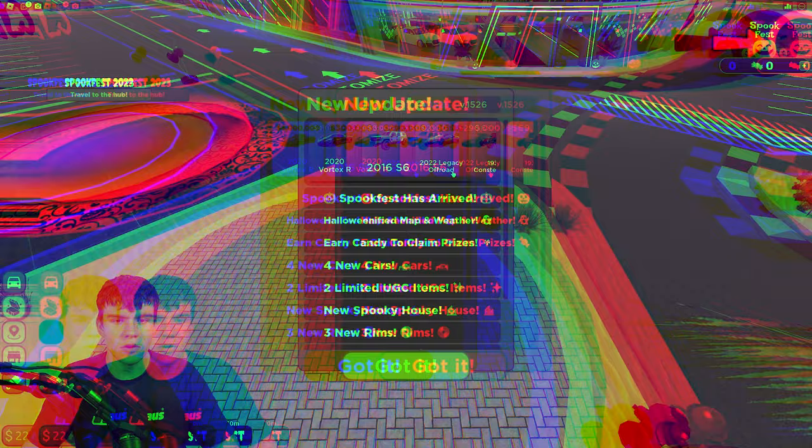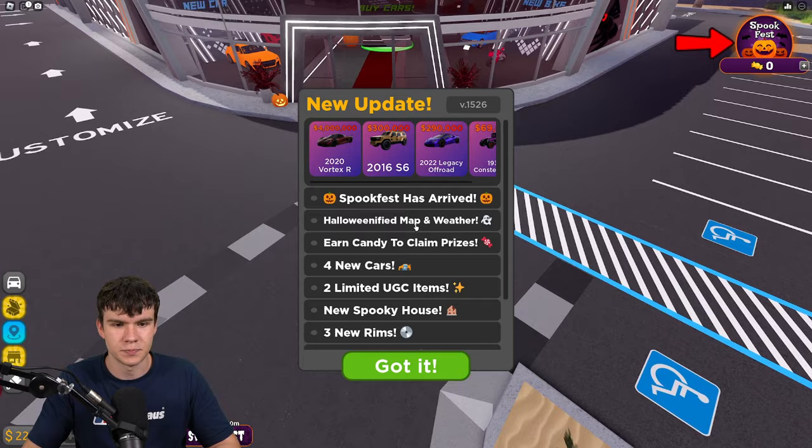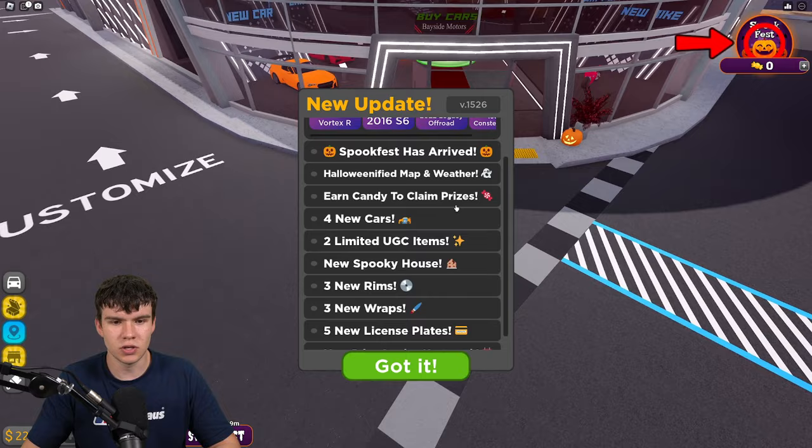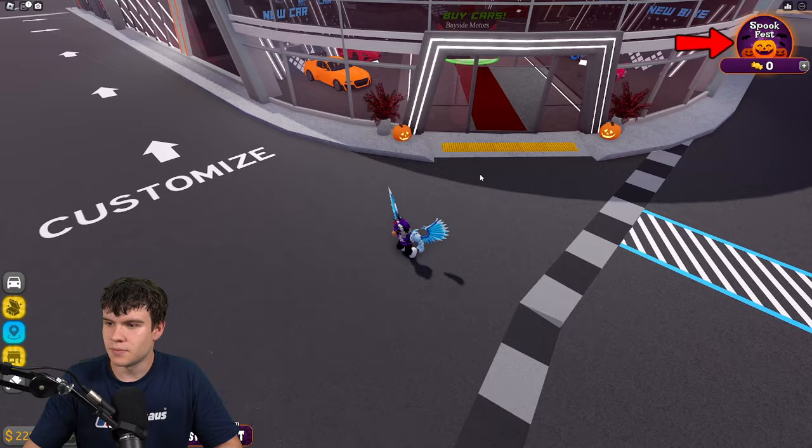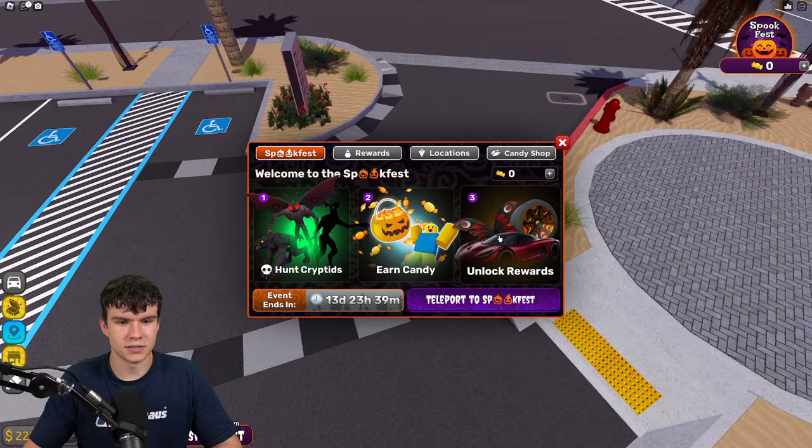Spook Fest has arrived! We have four new limited cars for the Spook Fest Halloween-ified map, new weather, and candy to claim prizes. There are four new cars, two new limited UGC items, a spooky house, three new rims, new wraps, and five new emotes — with more prizes coming next week. Next week they'll be releasing more cars, customization items, UGC items, and a new activity to obtain candy.